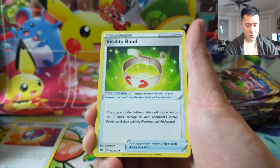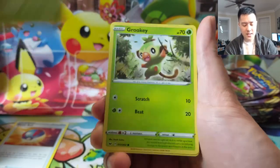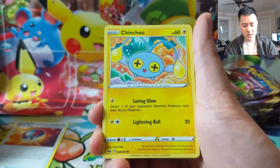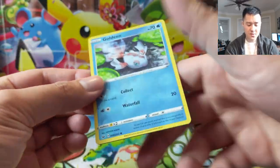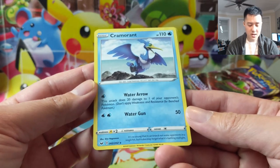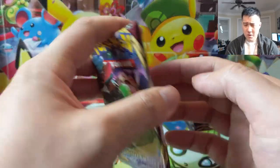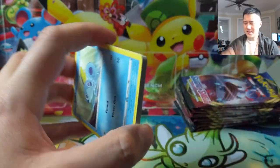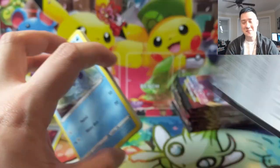On to pack number two. We got a Vitality Band, Hattena, Grookey, Qwilfish... kind of a boring art. Chinchino, Sizzlipede, Goldeen which is a reverse, and a Cramorant — Water Gun, Water Arrow. Detects 20 damage. I think there's a Cramorant V that I don't remember what it does, but I just know it exists. I saw someone pull it at the pre-release.